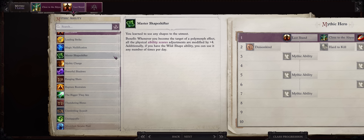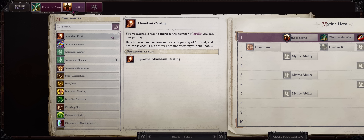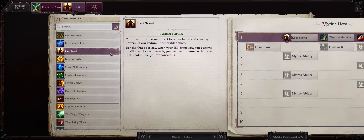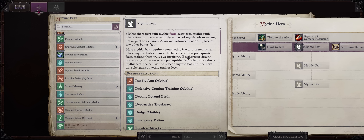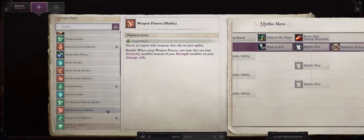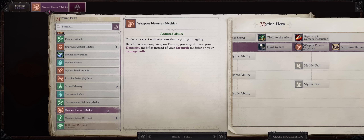Otherwise you can also pick Master Shapeshifter, but it will take a while before you have ways of proccing it on yourself. There's also Abundant Casting. I do think Last Stand is the most bang for your buck. As for Mythic Level 2, the penalty of being a Dexterity character is that we have to pay the Dexterity tax. While we were able to get Weapon Finesse for free, there's no such thing when it comes to Mythic Finesse for dual wielders, so we kind of have to pick it now, especially as a Legend.